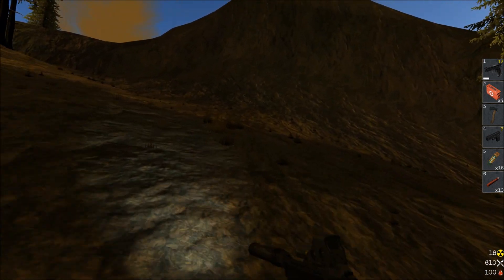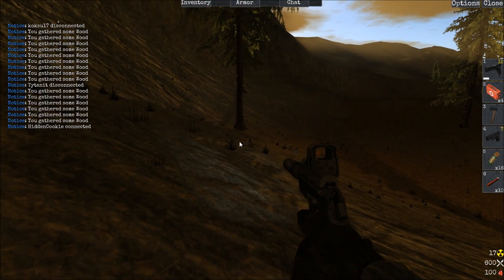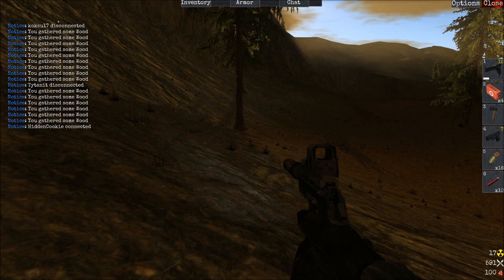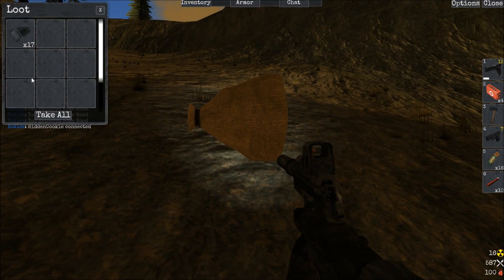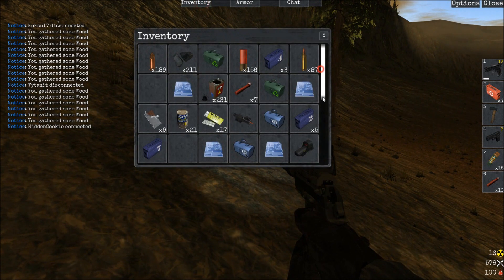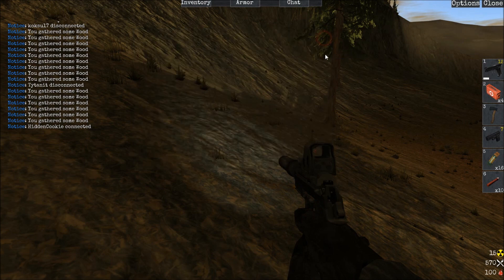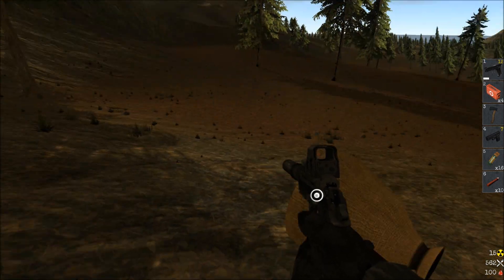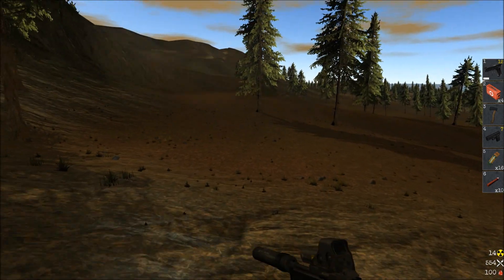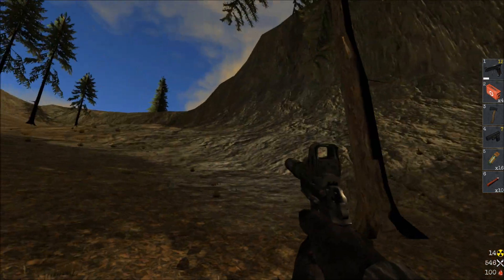Wait, you have a hatchet? Come here - everybody gets one whenever they start out. Yeah, I didn't get one when I started. I found mine in a chest. I picked it up but it never went into my inventory. So we'll just kill a bunch of zombies and hope that we can get one for you.